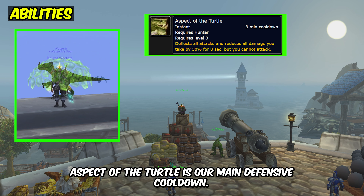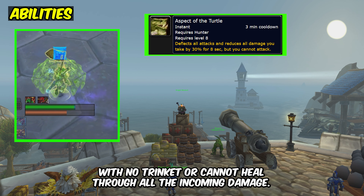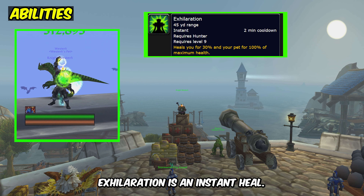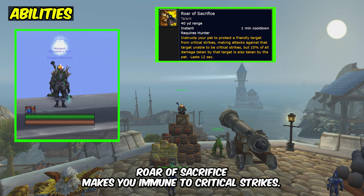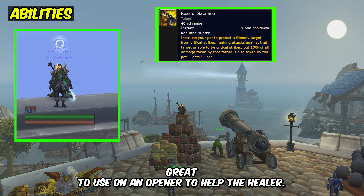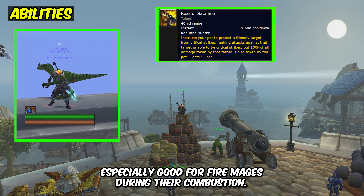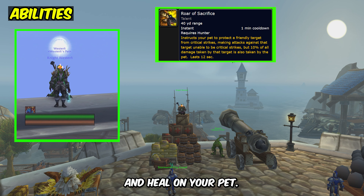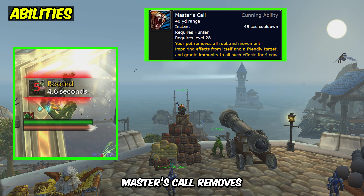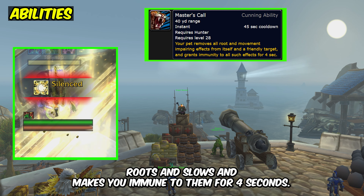Aspect of the turtle is our main defensive cooldown. You want to use this when you know you will die because your healer is CC'd with no trinket or cannot heal through all the incoming damage. Exhilaration is an instant heal. Roar of sacrifice makes you immune to critical strikes — great to use on an opener to help the healer, and especially good for fire mages during their combustion. Your pet will take 10% of the damage, so make sure that you have mend pet on your pet if he's close to dying.